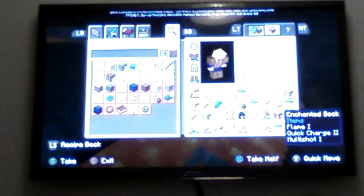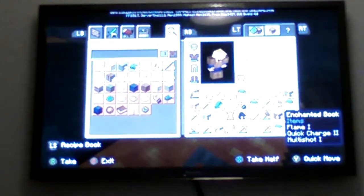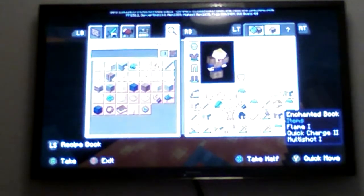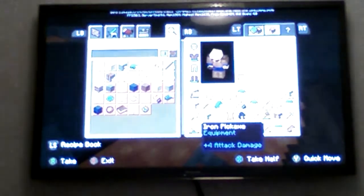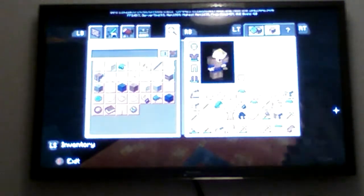I made the mob spawner — the skeleton mob spawner that I kept dying to last episode — into my house. And this was what was in the chest: Flame 1, Quick Charge 2, and Multishot 1, so that is very very useful.